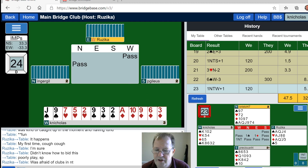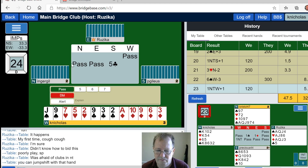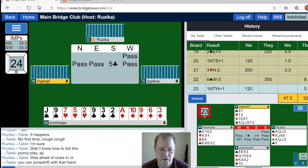Partner has 12, 13, 14, 15, 16, 17, 18, 19. Hmm. Let's look at that last hand again — 12, 13, 14, 15, 16, 17, 18, 19. Clubs is the place to be afraid of. We're going to pass.